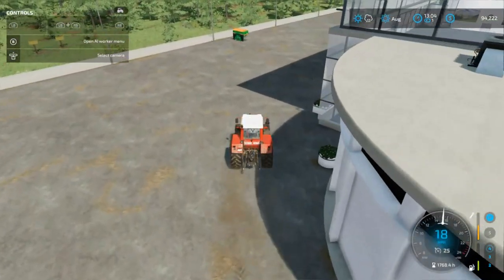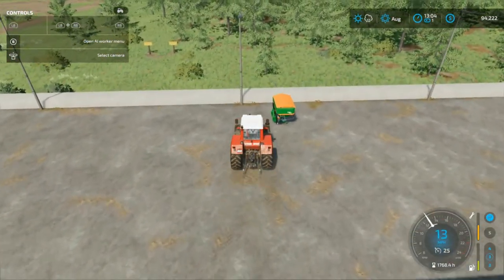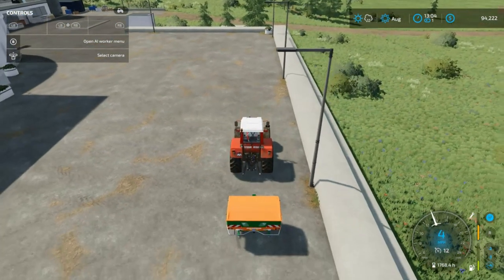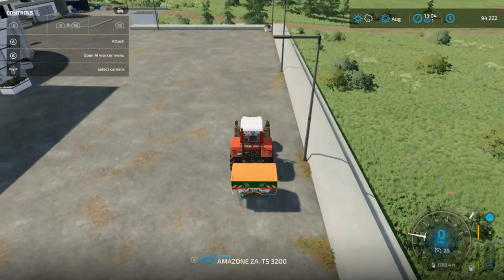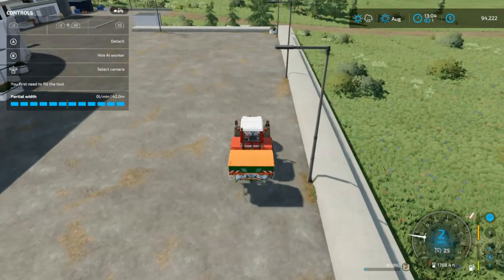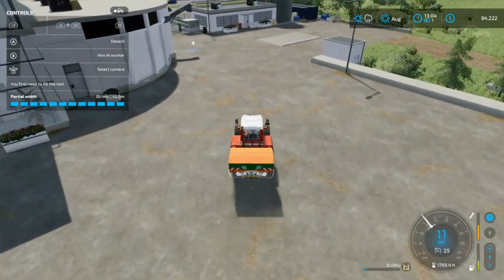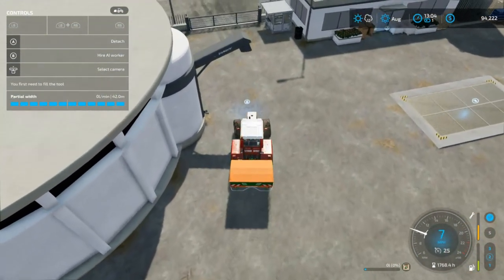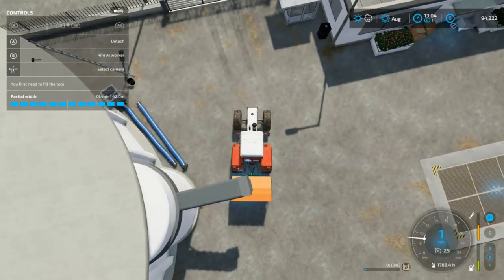It's about $1,200 a bag and about $1,000 a pallet. I'm going to go ahead and back in right here to this fertilizer spreader, and as soon as it tells us we're close enough, we're going to hit Q or A on the controller. Now you see right there — it tells us the fertilizer is set up for partial width at 42 meters, which is 120 feet. I'm going to buy a big one in bulk. We can unload what we don't use and keep it for later.